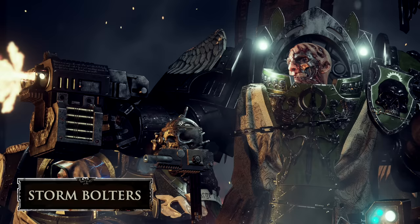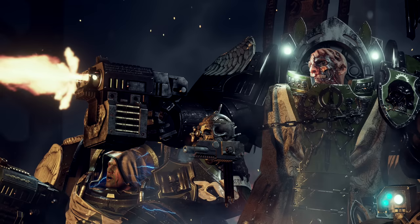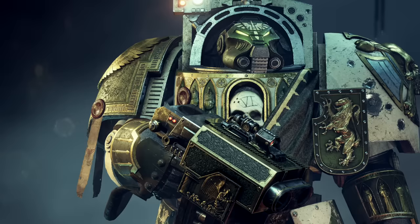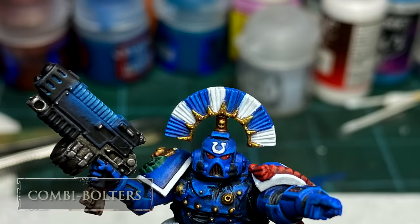Storm bolters are double-barreled iterations of standard bolt guns and much heavier weapons. They're not commonly utilized by Space Marines in standard power armor, but can be used by them, and even the Sororitas are sometimes capable of wielding these. Most commonly they're used one-handed by Astartes wearing heavy ancient Terminator armor, and are also regularly mounted atop imperial tanks as a turret gunner weapon. Terminator marines have limited dexterity, so storm bolters were developed to use box magazines with around 150 rounds — when not used by a Terminator, a smaller 60-round variation is used.